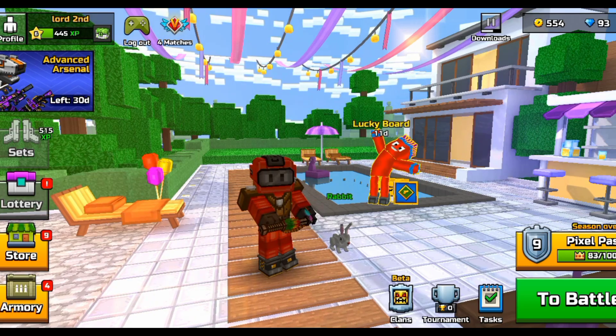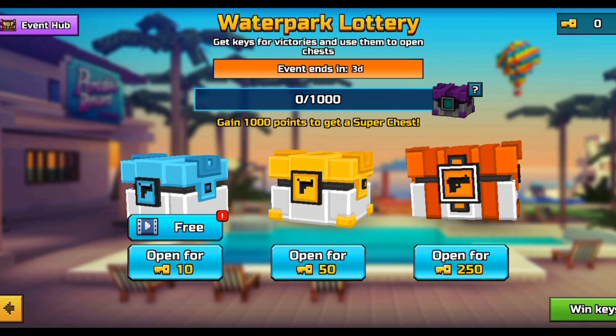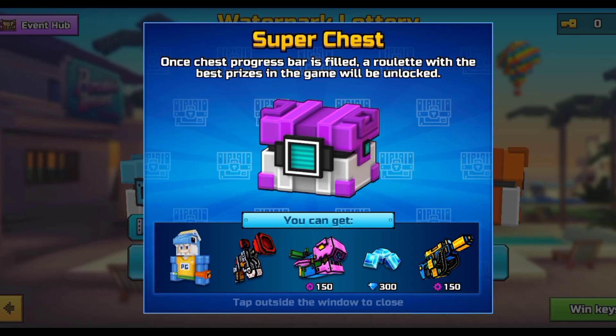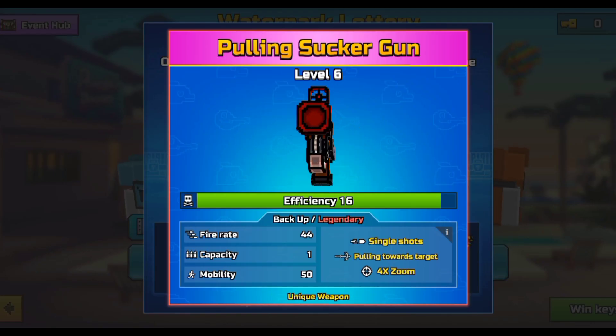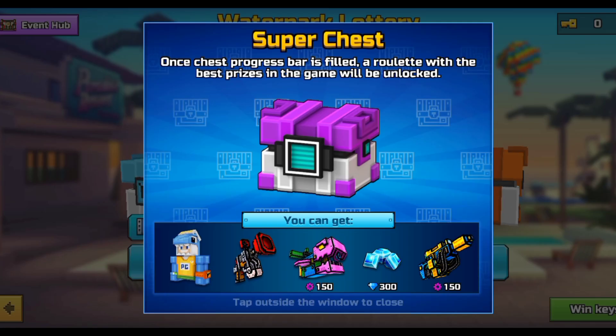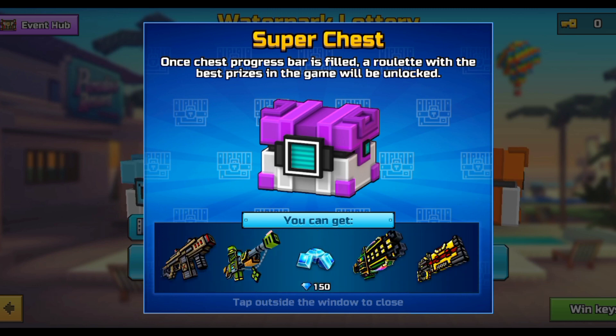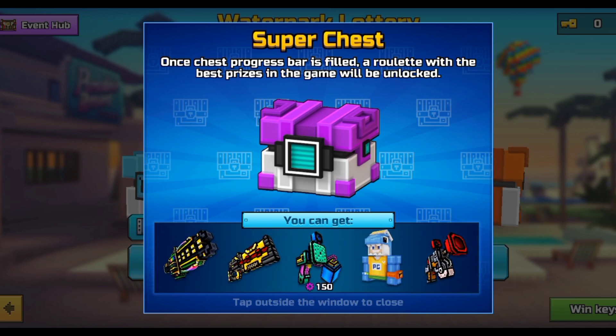In this video I'm going to be talking about the return of the Pulling Sucker Gun and whether it was a good idea or not. As you guys know, the Pulling Sucker Gun is a pretty damn OP weapon since it has a pulling-towards-target ability. It's a two-shot kill, and it has a four-times swim ability, which is probably completely useless if I'm going to be totally honest.